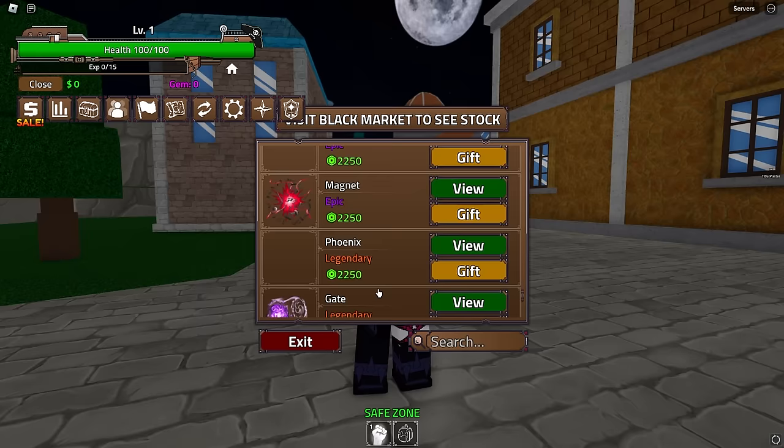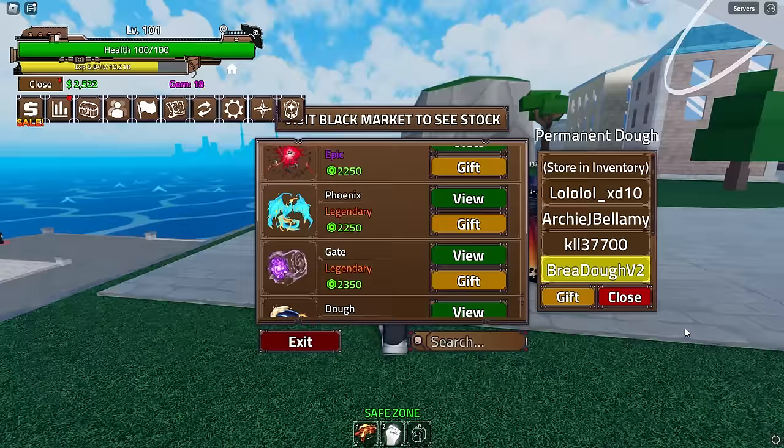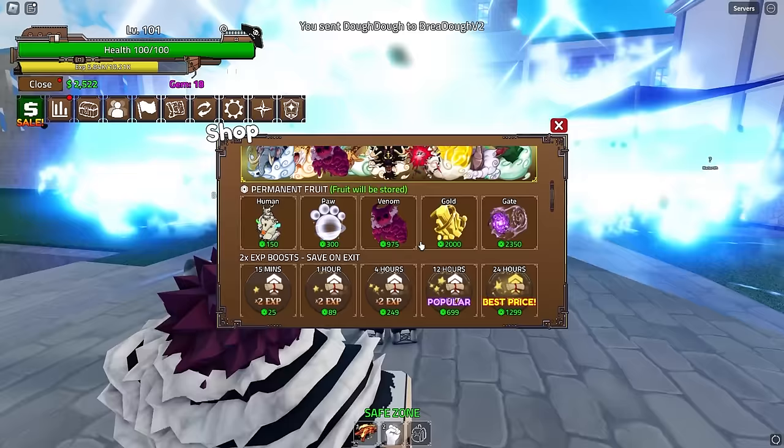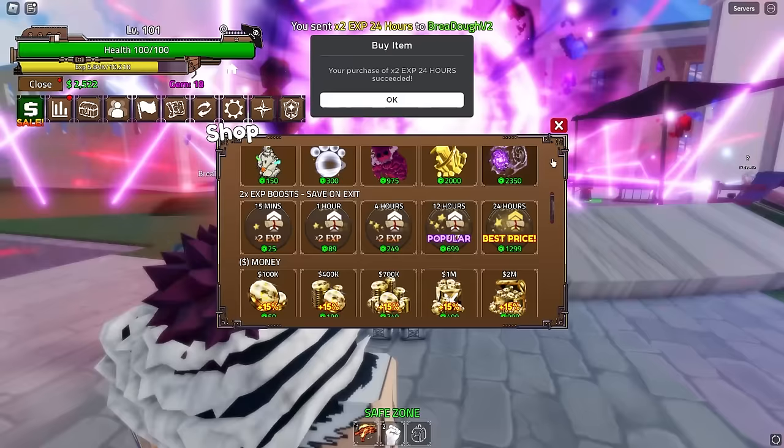We're going to be gifting it to myself on my main account because I have all my Robux there. Okay, here I am on my main account - permanent Dough, let's gift it. There we go, gifted! I also want to gift some 2x EXP. This 24-hour one should be enough, so let's gift that - even though it is a lot of money. Oh boy, there we go.